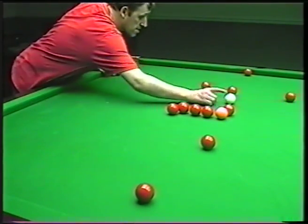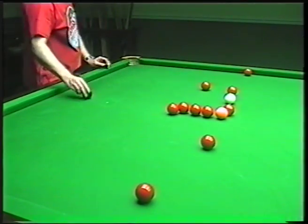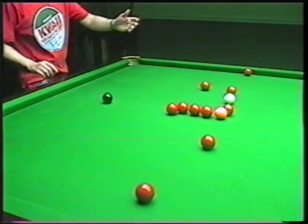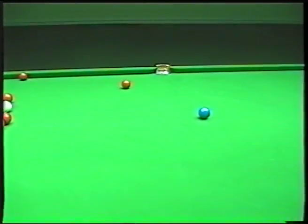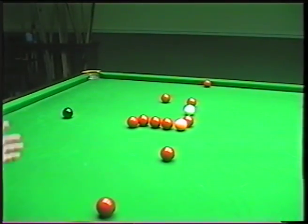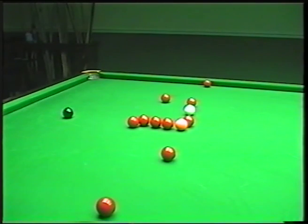If you miss the cannon on the red, you're always going to be on this red here. If you cannon the red nicely, you stay on this red, which in turn opens up this other red. Meanwhile, if that red slides up there, you've now got a red towards the centre pocket. The choice then is: do you play for the black or go up for the blue? This is just basic break building — look for your 14, 15, 16 points and generate the break from there.